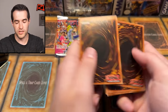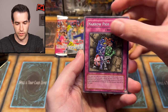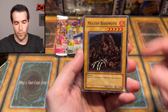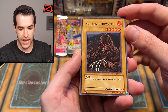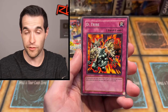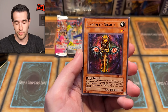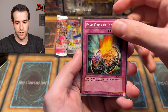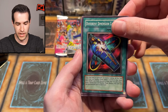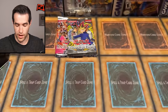Three packs left for this tin. Can we get Metamorphosis, Trap Dust Shoot? Those are really nice. Book of Moon is a great rare. Narrow Pass, Molten Behemoth, D-Tribe, Charm of Shopti, Pyroclog of Destiny, Different Dimension Capsule, Sword Locust, and Wandering Mummy. None of those great cards in that pack, but still two left — still two chances.